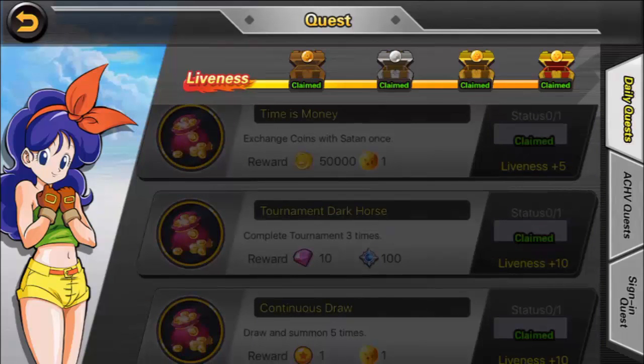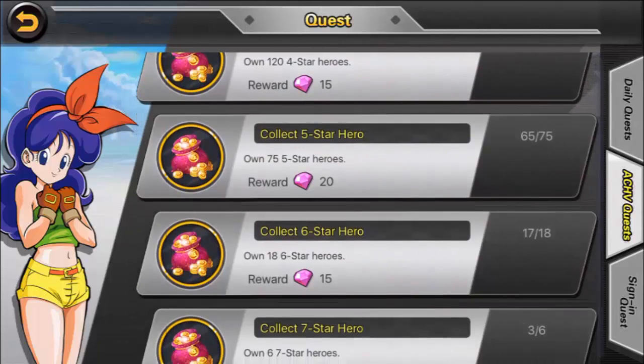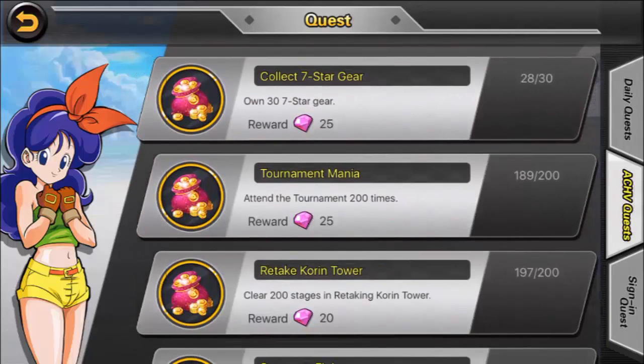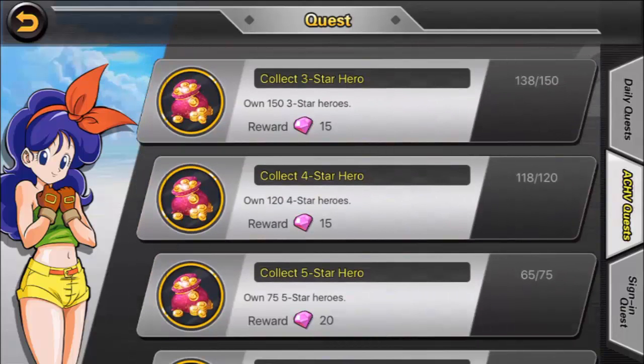For achievement quests, these are challenges that you complete throughout your entire time playing the game and they give you gems as you progress. An example is earning a total of 500 pieces of 4-star gear — eventually you'll craft or collect enough to reach 500 pieces total, not just on hand. You'll receive however many gems that task gives you. For instance, one task says own 153-star heroes and I need 12 more before I can claim the reward.